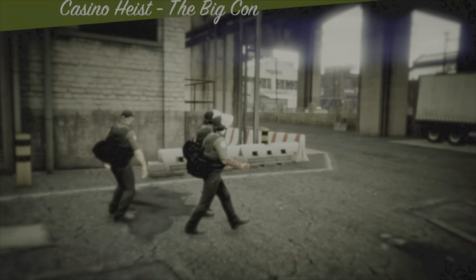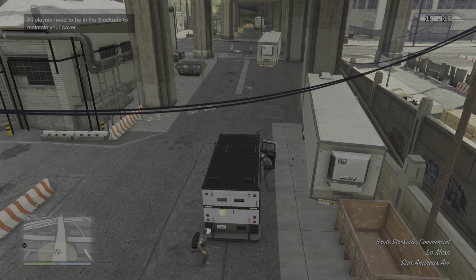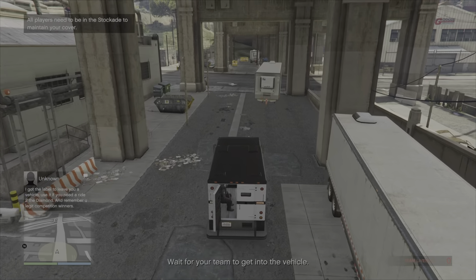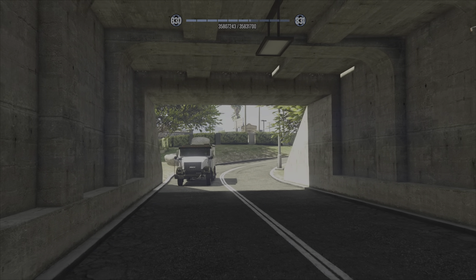Let's get into the Armoured Truck and get things going. As you can see we've got the Group 6 disguise for the Big Con entry, and it is by far the easiest method to get into the casino. As usual we're taking the backdoor glitchy entrance through the Motorcycle Clubhouse area.